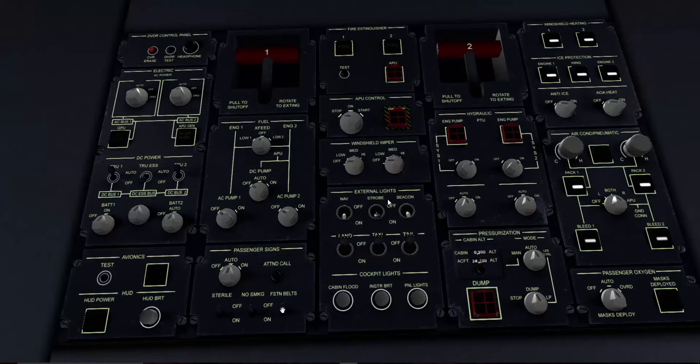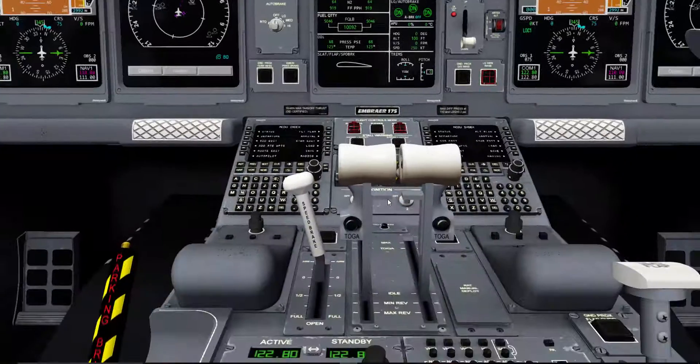We're going to go ahead — fasten seat belt sign on, no smoking sign on as well. We can put our taxi lights on — just going to leave it on for now. And yeah, all your normal overhead panel stuff.